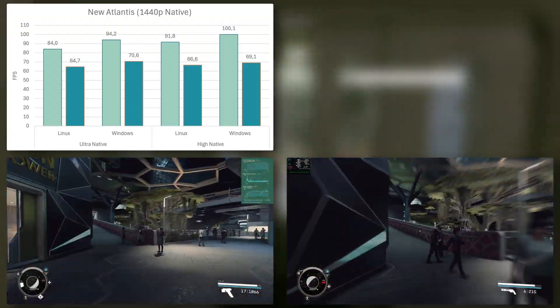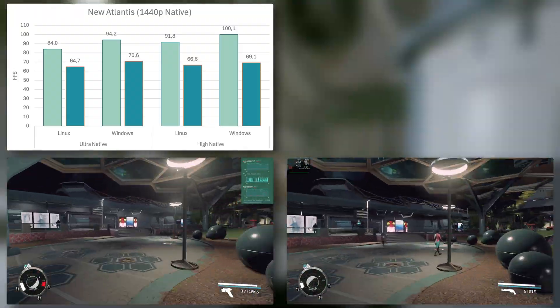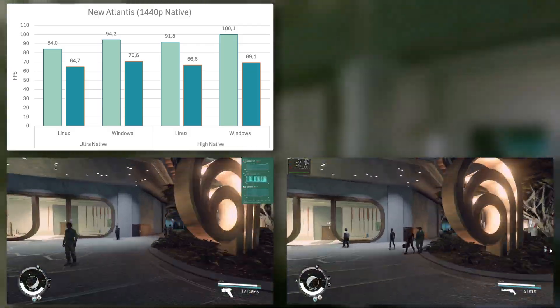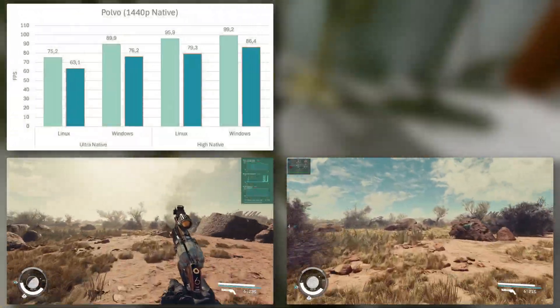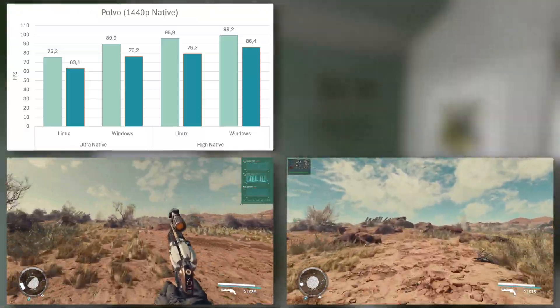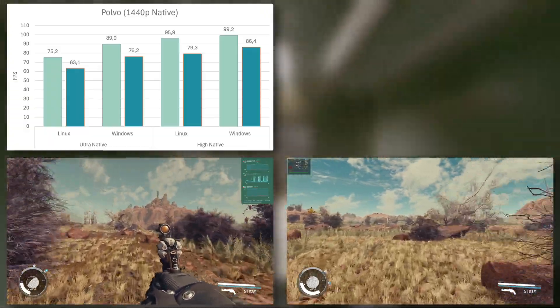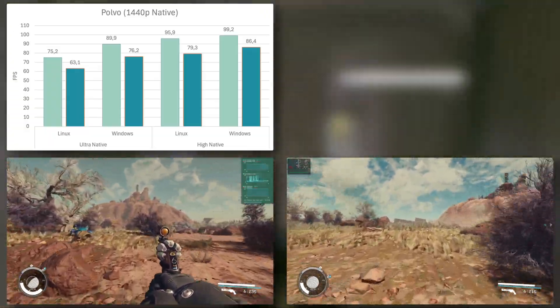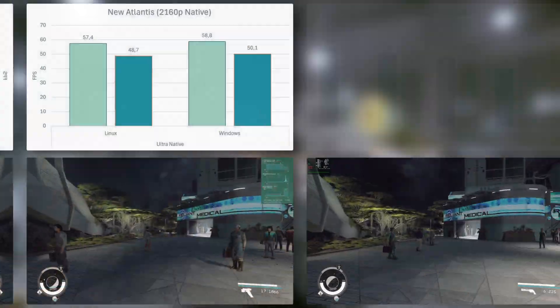Moving on to the native results, there is an average gap of about 10 FPS between Linux and Windows. The 1% lows are quite similar once again, although Windows is measurably faster by a few FPS. On Polvo, things get more interesting — the results are somehow flipped when compared to the default upscaled preset. The ultra preset shows a bigger difference, whereas the high preset causes both operating systems to move closer together. Starfield's performance profile is bizarre.